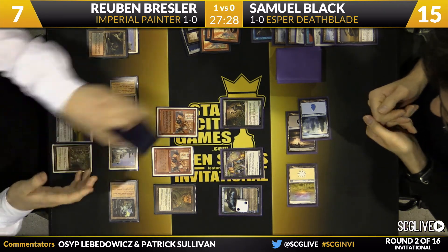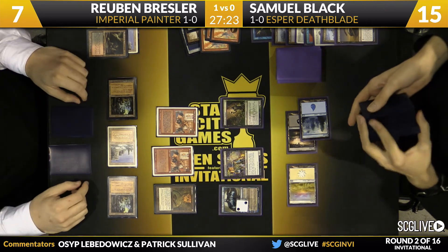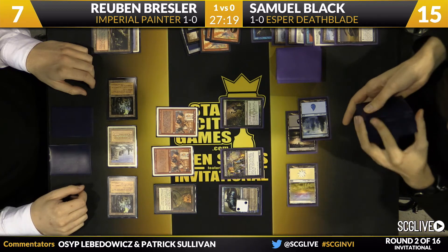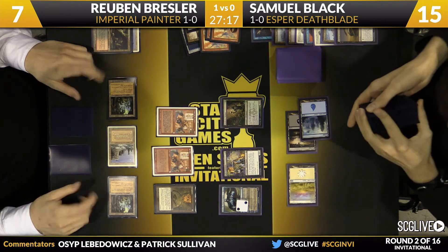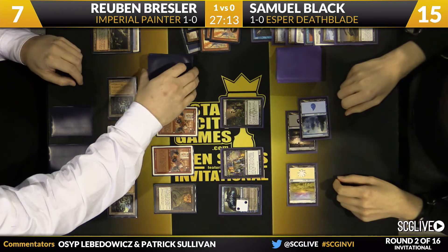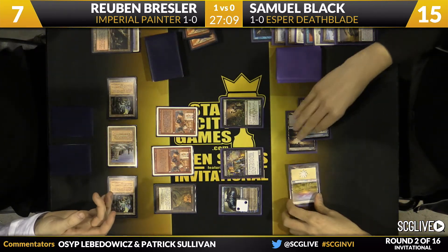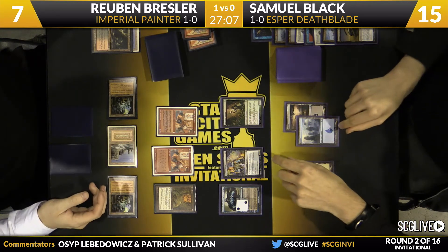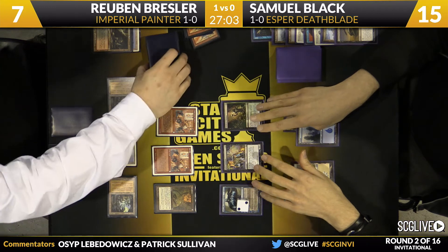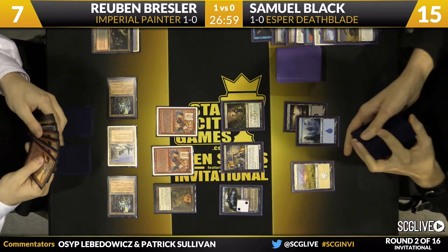Deathrite Shaman — a couple of activations there — suddenly becomes very relevant. It's possible Sam can try to navigate this through Deathrite Shaman and pin Ruben on his Ancient Tombs. If you just Wasteland the Plateau, you put him in a position where he would need a third double land. But if it's a City of Traitors, you still lose, so he might have to go after an Ancient Tomb with the Wasteland.